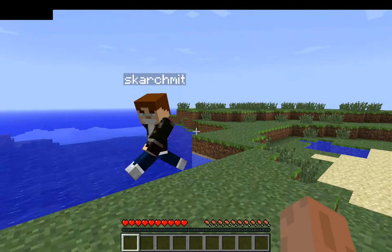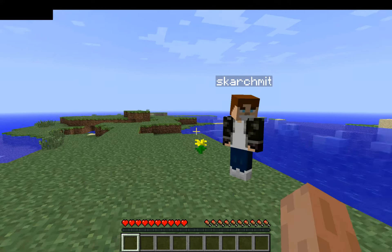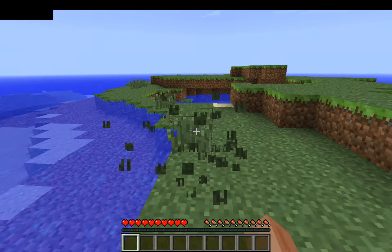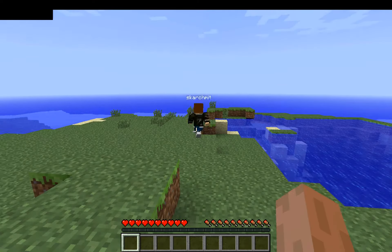So right now we're trying to find an island. As I read on a few forums, there is a tree under one of these islands and we will try to survive. Critical things: wood, seeds for wheat for food, and maybe a few other things. Let's go searching.